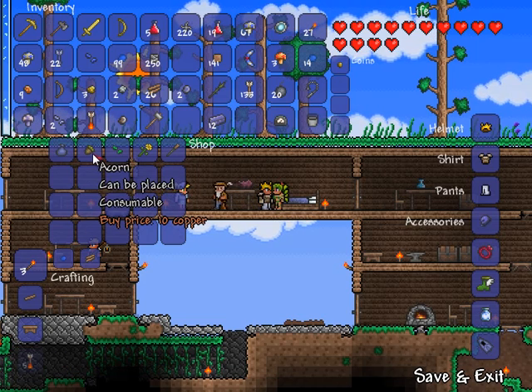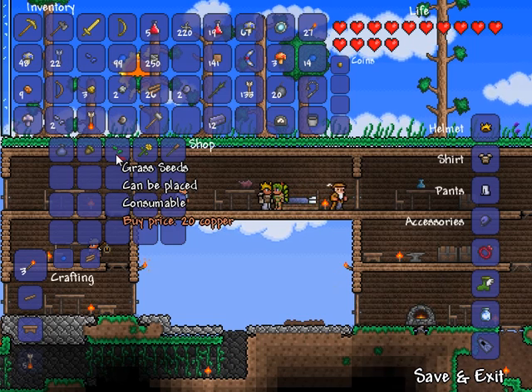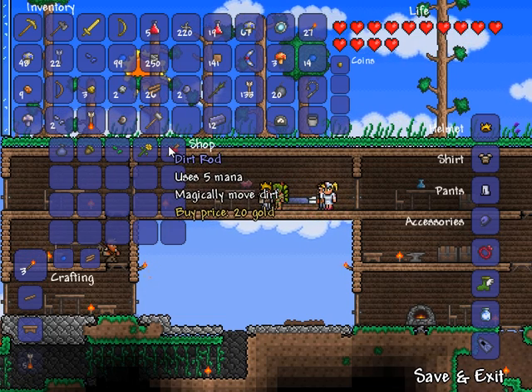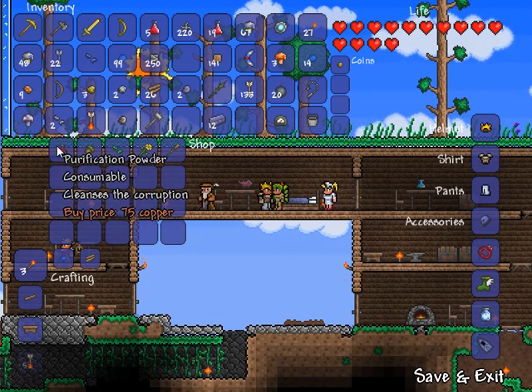We can buy acorns, which is not really necessary considering the stock that I have right now. Grass seeds, which would have been useful when I was making this tree farm up here. Sunflowers, which stop the corruption from spreading. A dirt rod — I'm not really sure what that does, it magically moves dirt. And purification powder.